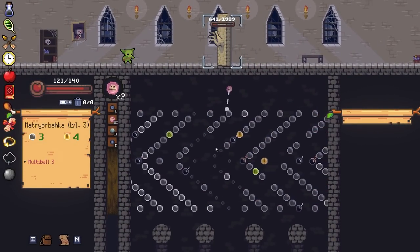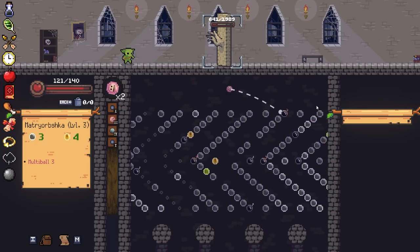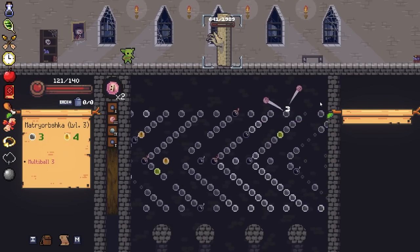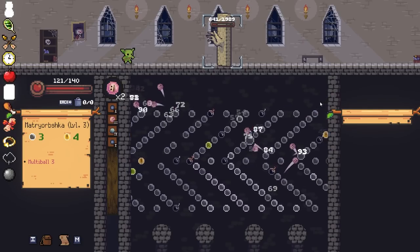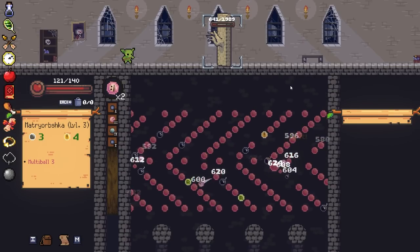I didn't think you could have like a build per se, but definitely. It's very random for sure. You want to get that reset. We got it. Let's get a bomb. This is done.